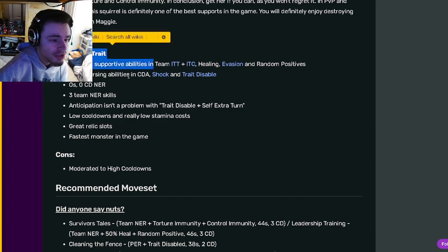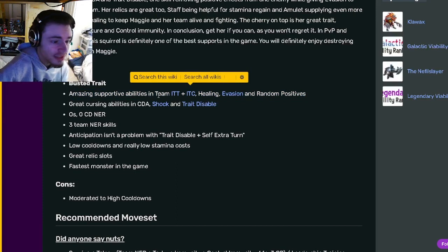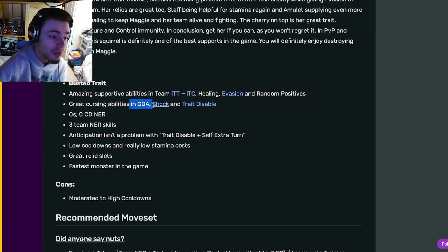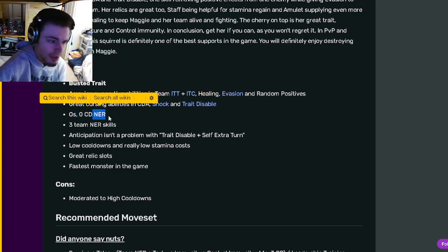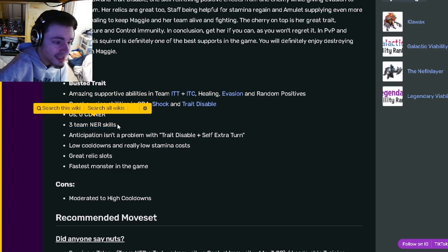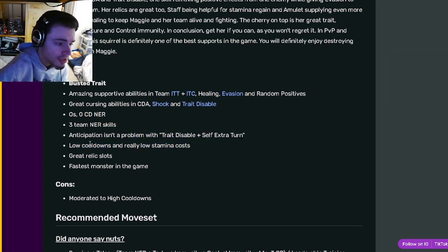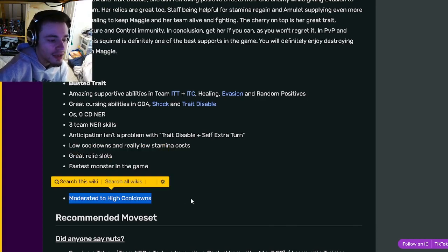Maggie's got a Busted Trait — her trait is very, very good, definitely the best out of these three. She has Amazing Supportive Abilities and Team ITT, which is Torture Immunity, ITC (Control Immunity), Healing, Evasion, and Random Positives. She also has great Cursing Abilities, cooldown activation, shock, and trait disable. She has a 0 stamina, 0 cooldown NER, which is amazing. She has 3 team NERs, can stop anticipation with trait disable plus self extra turn, has low cooldowns, really low stamina costs, great rally slots, and is apparently the fastest monster in the game. Her only con is moderate to high cooldowns.